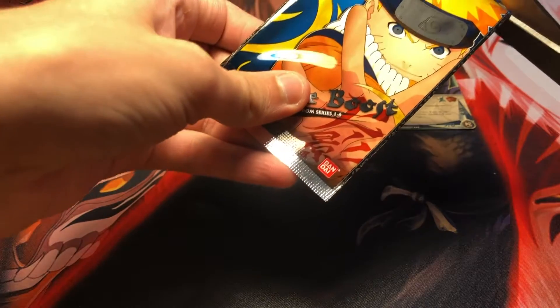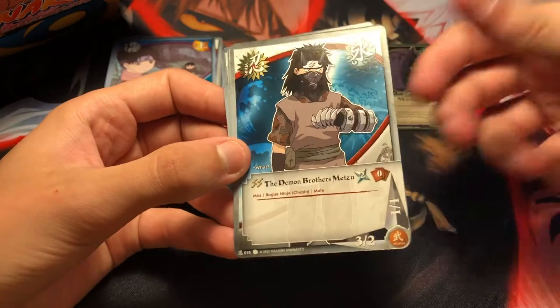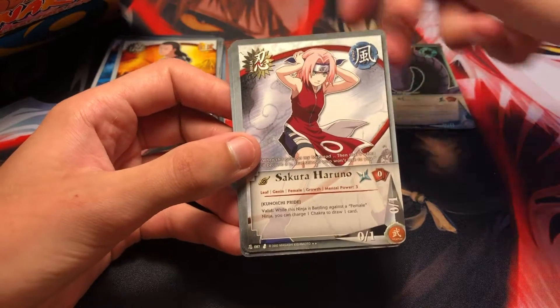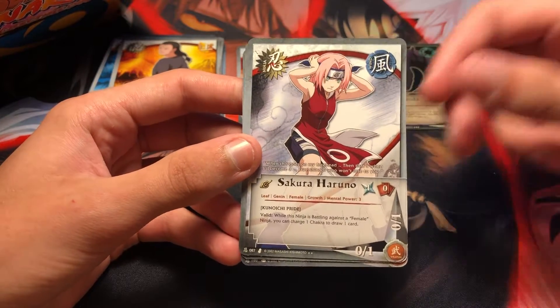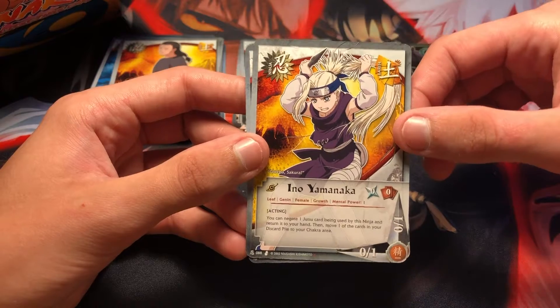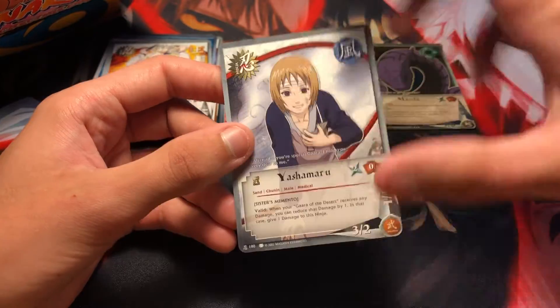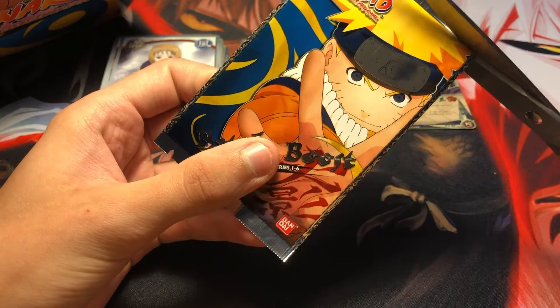That Manda super rare — I'm loving it. Let's see what other super rares we can get out of this box. The Demon Brothers Mizu. Hizashi Hyuga. We got a rare Sakura Haruno card, really cool — it's her when she first got her short hair. We got an Ino Yamanaka common, her cutting her hair off, really cool. And Yashimaru. Yeah, for 20 bucks off eBay this is awesome, I really can't complain.